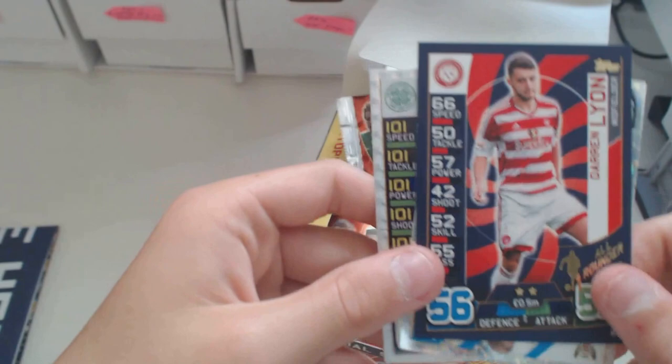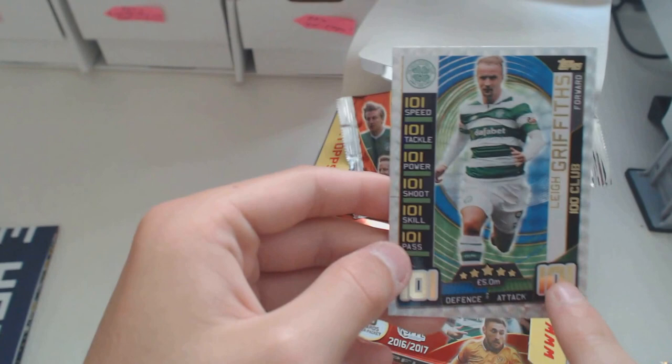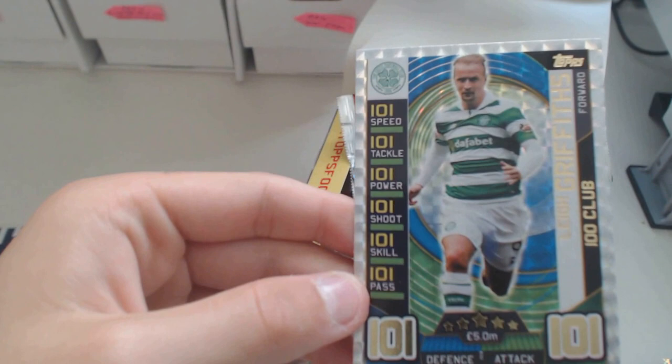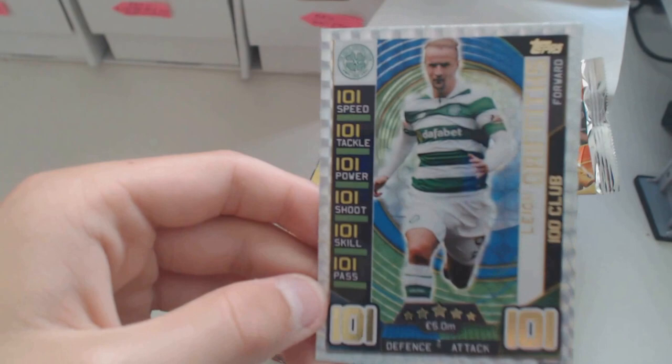This one is not just a hundred club - it's a hundred and a hundred and one club. So this is one of the more special ones. That's really, really nice. A hundred and one speed, a hundred and one tackle, a hundred and one power, a hundred and one shoot, a hundred and one skill, and a hundred and one pass. Leigh Griffiths - I'm pretty sure I've heard his name before. Maybe that's why he's a hundred club, but he does play for Celtic. So that's a really, really nice card.